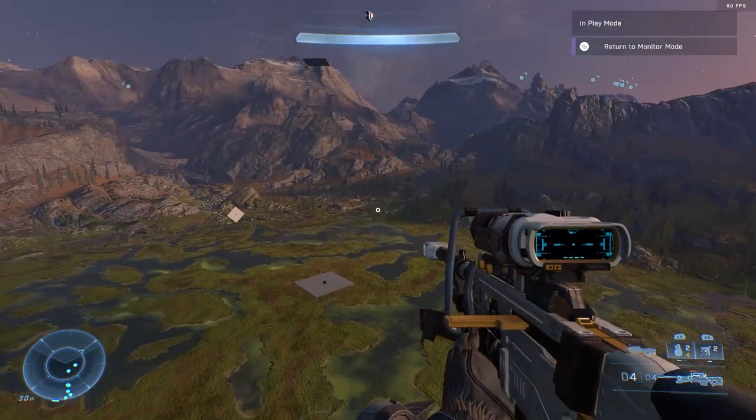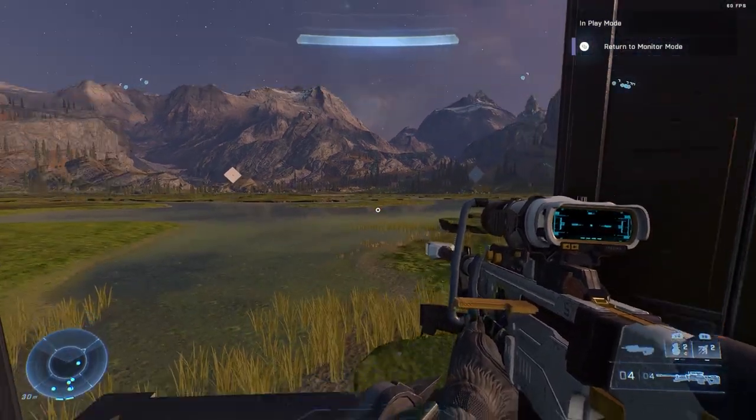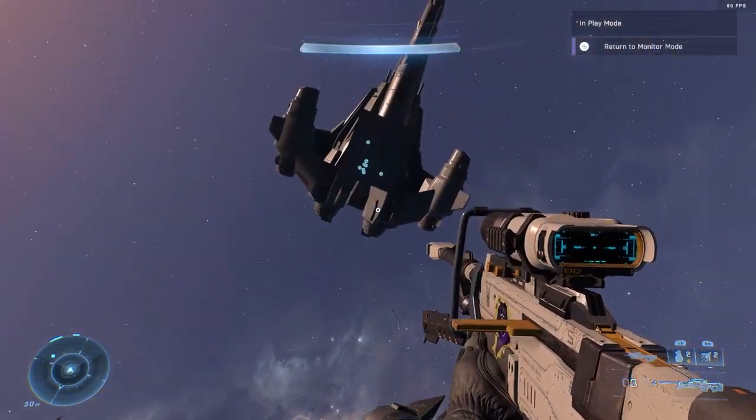What you see right here is I'm in Forge and I've actually ended up building this big spaceship — it's just a UNSC Sabre but I've scaled it up and added a hangar, just like the In Amber Clad from Halo 3.